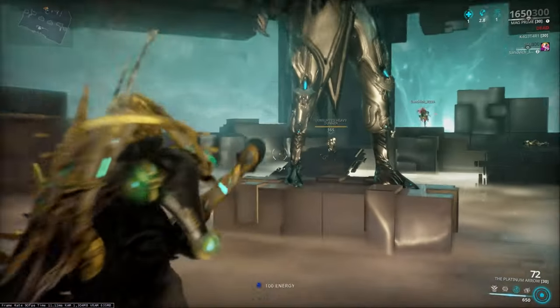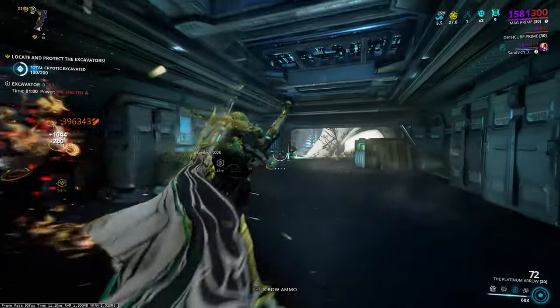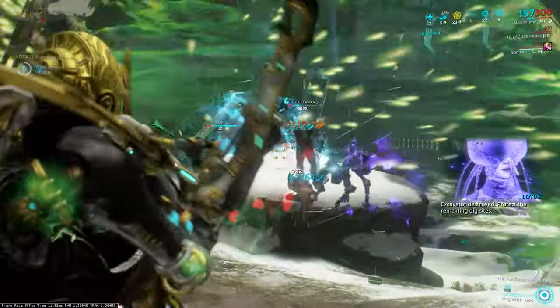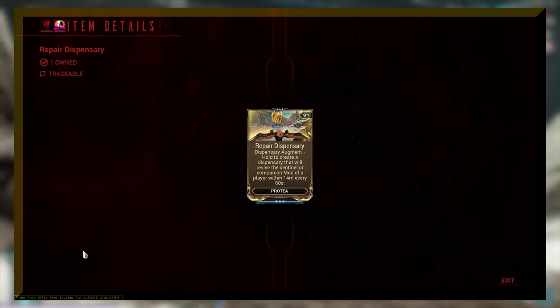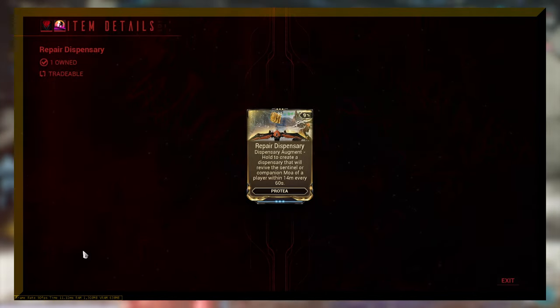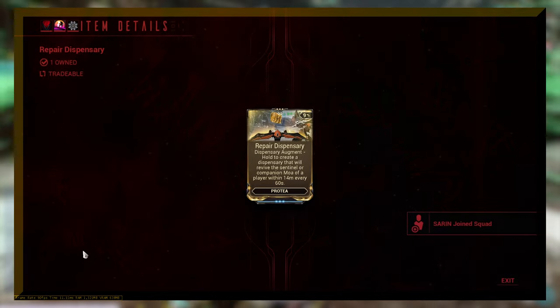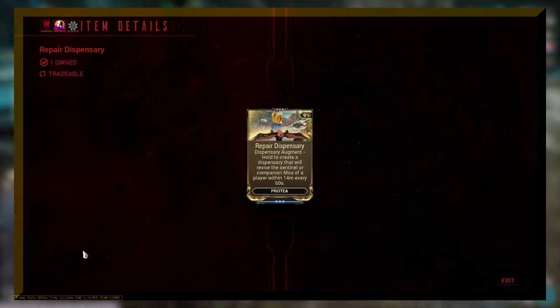We still have a couple of enemies nearby, but Savage can kill them. So let's have a look at the actual mod we're going to be using. This is the augment itself — it's called Repair Dispensary. It's a dispensary augment, so the idea is you hold to create dispensaries, and that will then revive the Sentinel or a companion Mower of a player within 14 meters every 60 seconds.